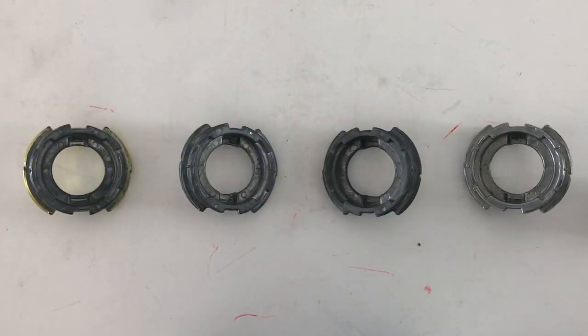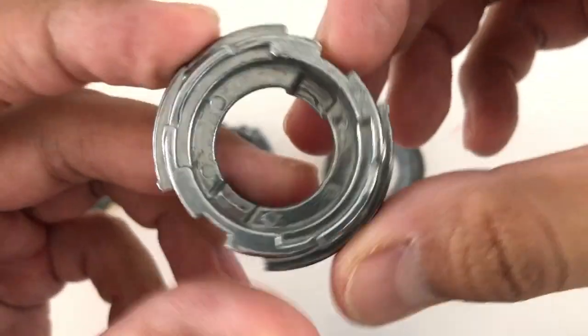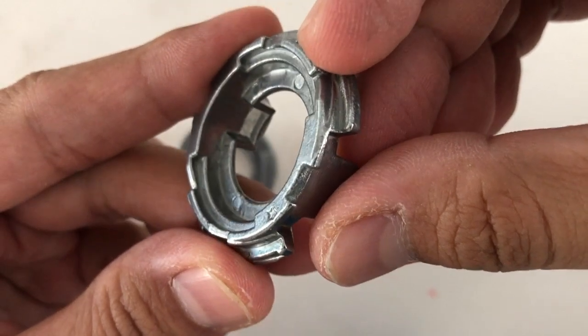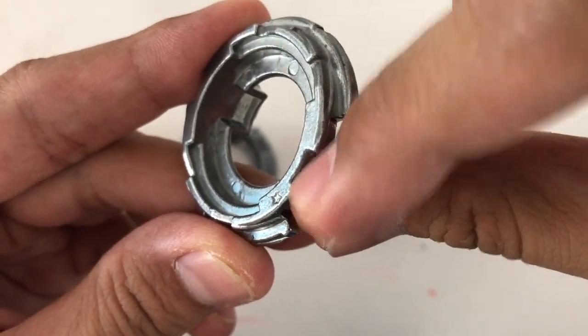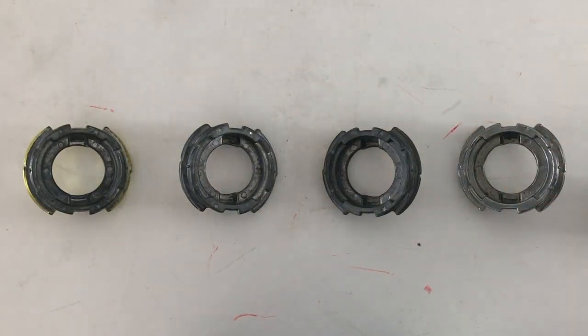As you can see, each star is indented into the bottom of the disc — right there. Technically speaking, having no stars would mean the most weight, because the disc will have more mass by having fewer indentions or holes.